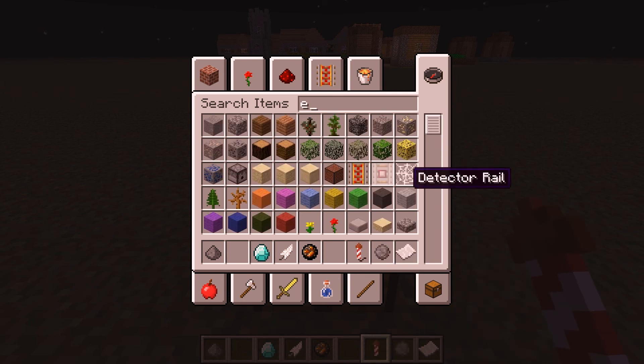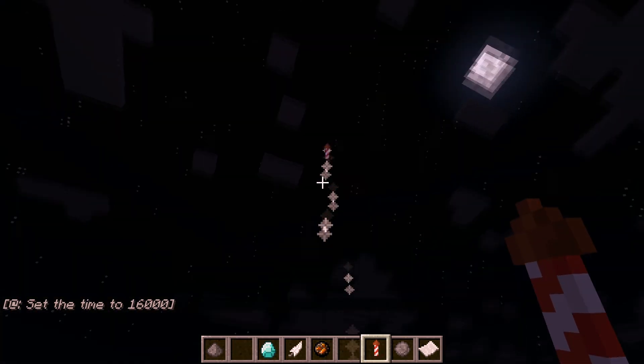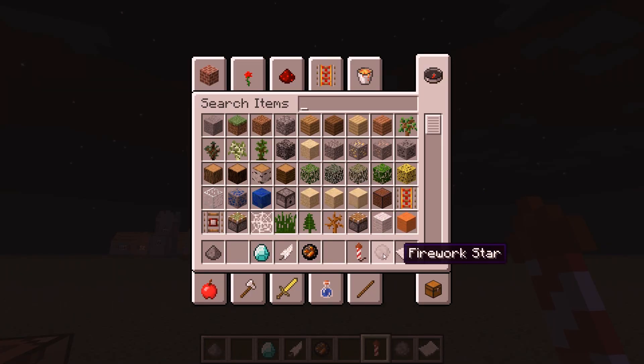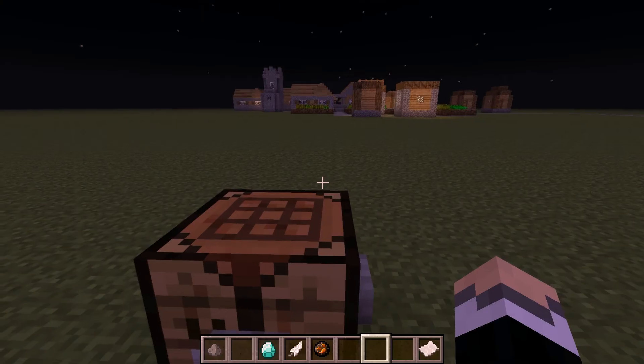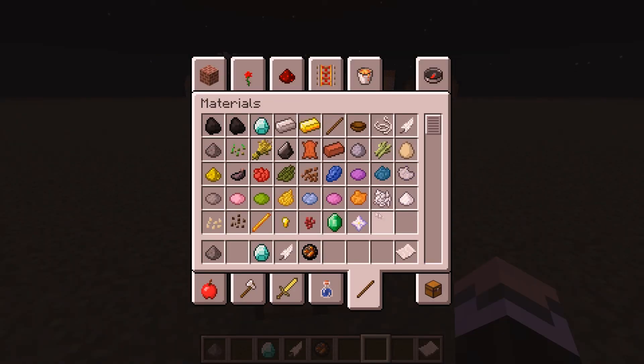You can see what ingredients are used and what the end results look like. A basic firework without any attributes or colors added doesn't do anything special when it explodes. To craft one from scratch, you use dyes as color ingredients — it starts from ink sacks and goes all the way to bone meal for white — and you can combine them together, which is the most amazing part.